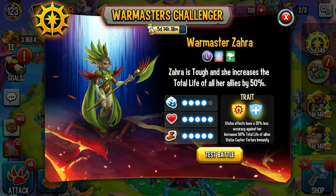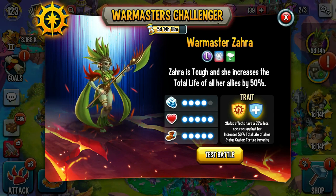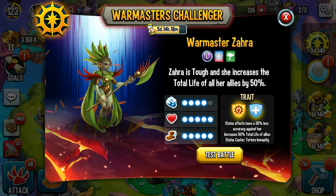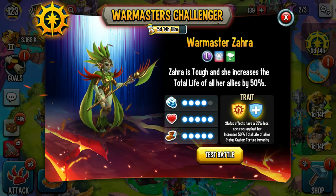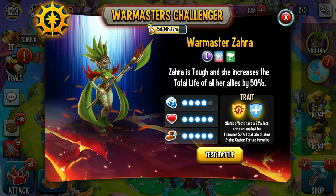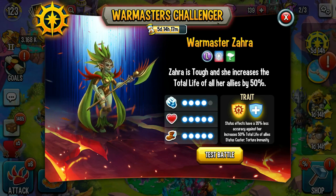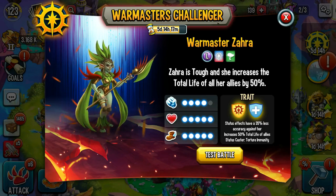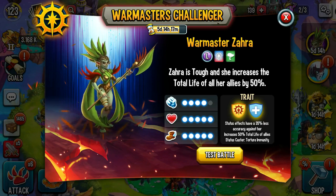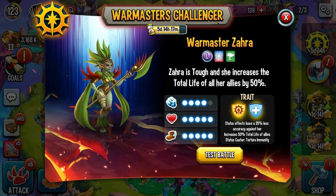Elvira is up again if you're interested, and of course we have a new one — that's what I want to spend a little bit of time on. We have Warmaster Zara. She's the nature one. Zara is tough and increases the total life of her allies by 50%. Her trait: status effects have a 35% chance to be less accurate against her, increases 50% of total life for allies, and she is torture immune.